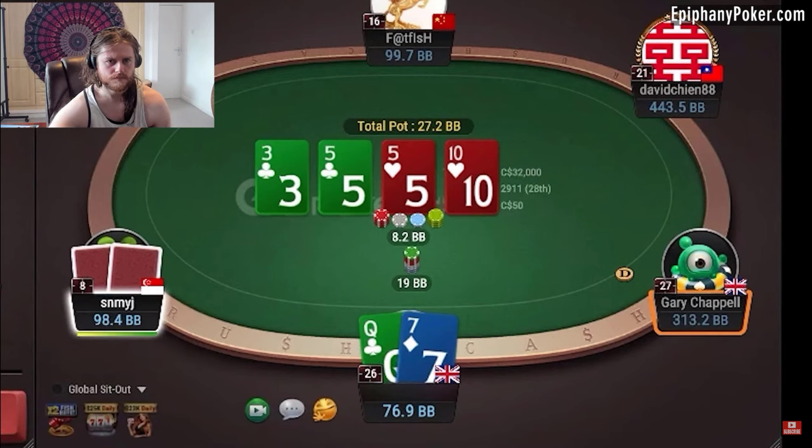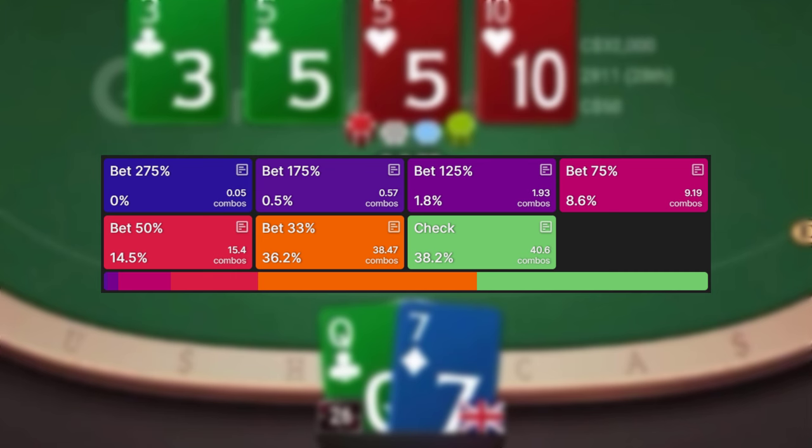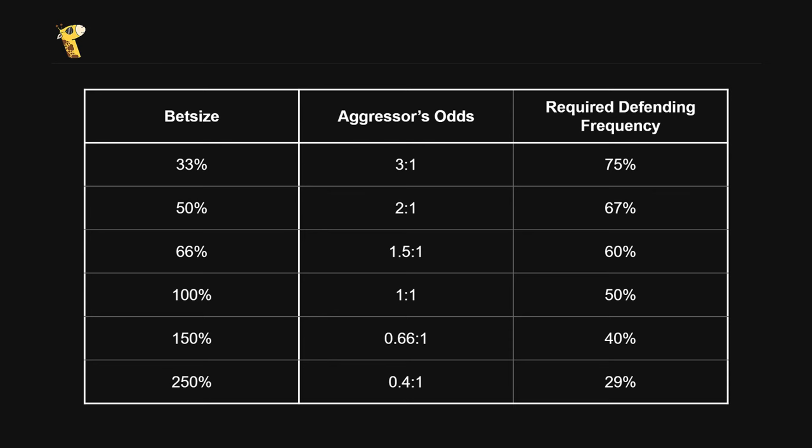But what if our opponent uses a bet size that doesn't exist in theory? It might not be technically correct for small blind to overbet the turn, but we still need to have some idea of how to defend against big overbets in practice. And this is where a good understanding of GTO concepts can be very helpful. One of these concepts is indifference — the idea that our opponent is getting certain odds on his bluffs, and that these odds change according to his bet size.